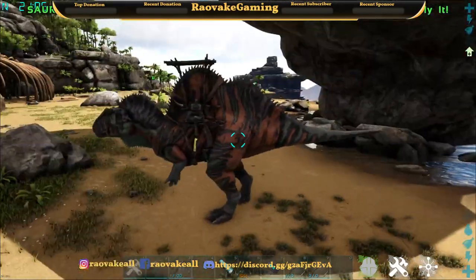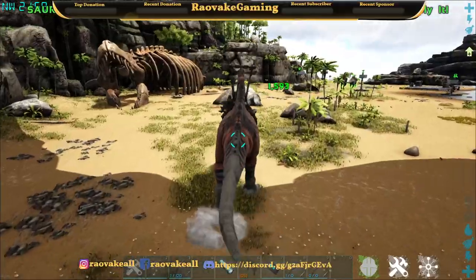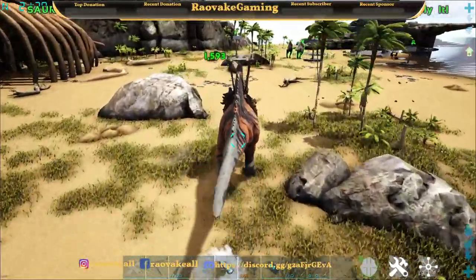As I said earlier, the taming method is getting an egg. You have to find a wild pair and get an egg.